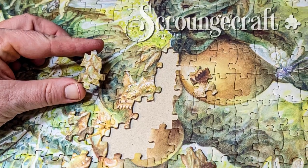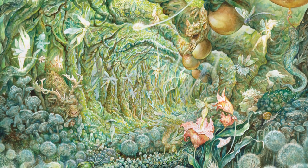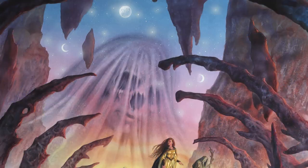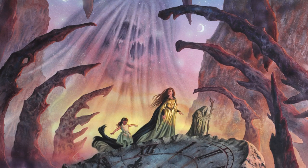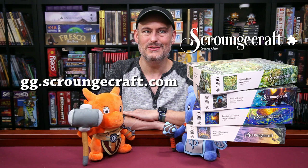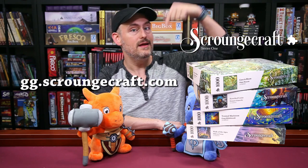First, I've got something a little bit different for you. Our sponsor, Hit Point Press, is running a Kickstarter called Scrounge Craft for a series of fantasy art jigsaw puzzles. Each puzzle is 1,000 pieces and measures 24 inches square, made from black core, 100% recycled paperboard. You can get Gaia in Bloom by Omar Rayan, Scorched Lotus by Donato Giancola, Twisted Maelstrom by Greg Hildebrandt, and Walk of Ages by Milivaj Saran. These four puzzles are available as a limited run, and once they are gone, they are gone. Check out the Kickstarter at gg.scroungecraft.com, or find the link in the description below.